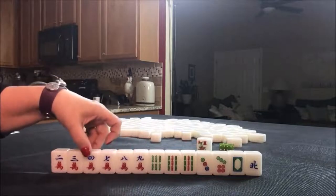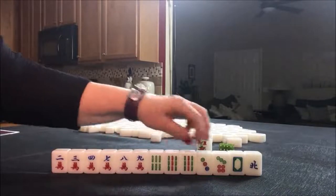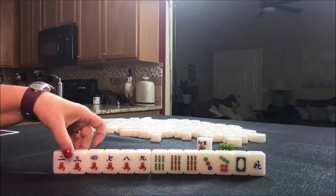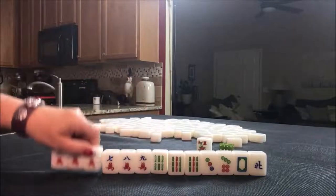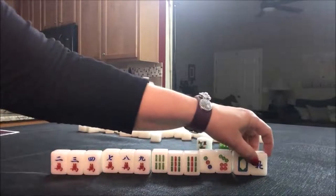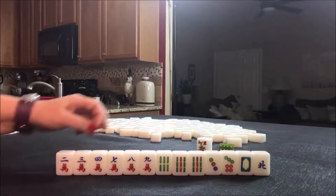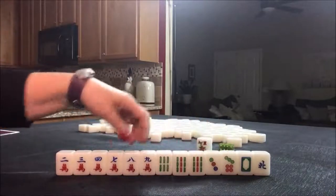I wonder — cracks: seven, eight, nine, nine, three, seven, nine, six. Because of the cracks, I think what I might try — we have only one pair. That's a potential chow right there, chow, chow. These are isolated pair, isolated singles. Two, three, four, three, seven, eight, nine, nine, seven. Mixed triple chow.